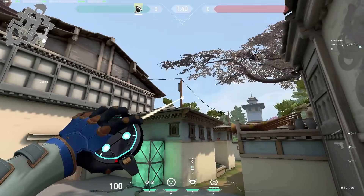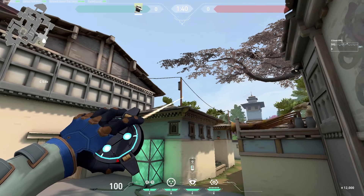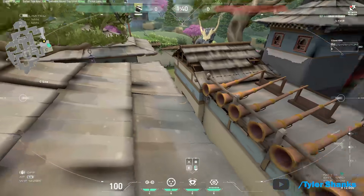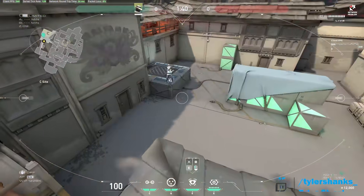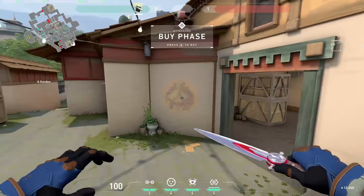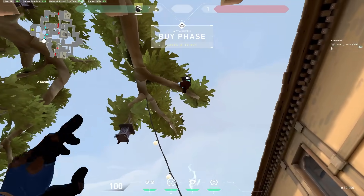This next one is the same idea, and you can't really see much into long, but it's another spot and less likely for anyone to look here. You can also set it up a little differently to see more of the garage. Offensively, you can go over here by A and look between these leaves on this branch and put the camera here to see if anyone pushes up A long at the start of a round.